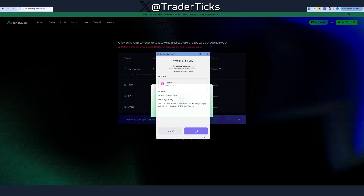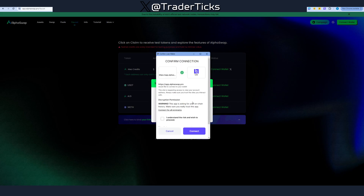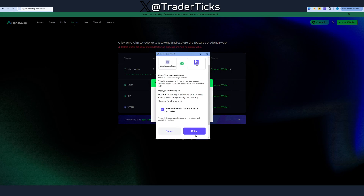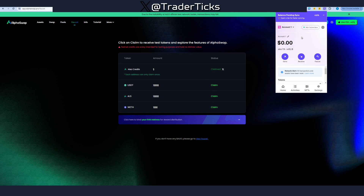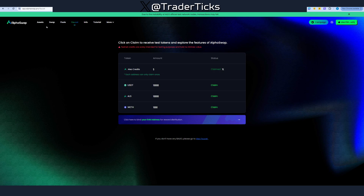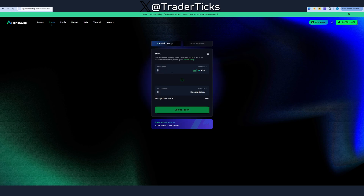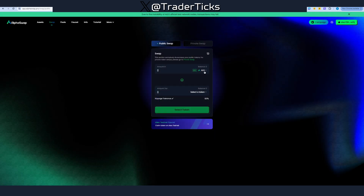Step number two: Alpha Swap faucet — click claim. We have to sign the transaction of course. Connect the wallet — I already connected the wallet here. If you disconnect, click connect, choose Leo Wallet, sign, agree, and you connect your wallet. You will be connected to the Leo testnet beta, so don't worry — you don't have to find a new network name. All available tokens will take a little bit of time to load.